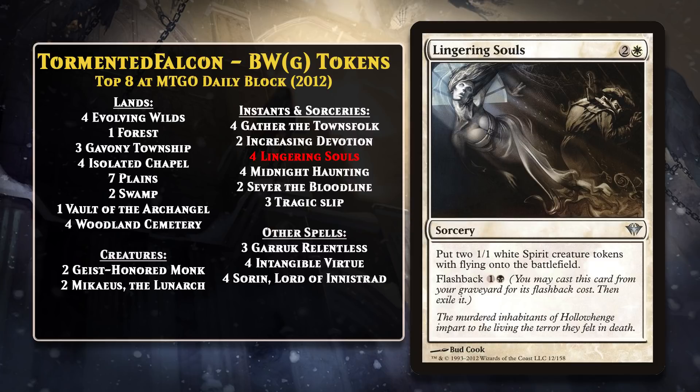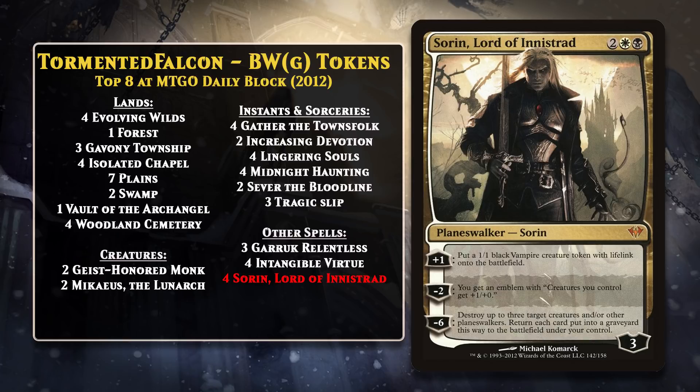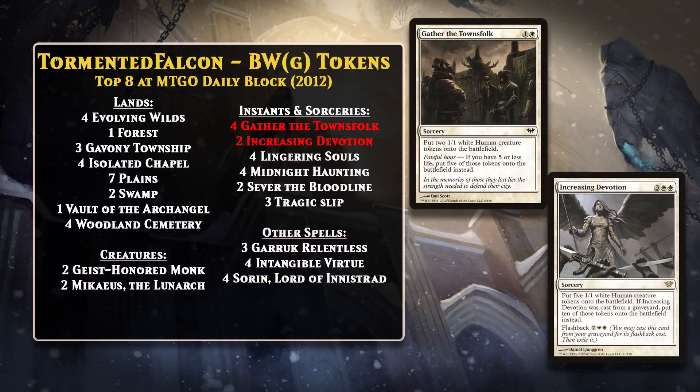Lingering Souls was also a big part of what led the deck to go with black as its second color, since the flashback cost was one and a black. Lingering Souls wasn't the only addition, though — Sorin, Lord of Innistrad provided another way to make flying tokens and could give you an emblem that pumped all of your creatures. Cards like Gather the Townsfolk and Increasing Devotion rounded out the deck's suite of token makers. While the deck was Black-White for the most part, it also splashed green to retain access to Gavony Township and Garruk Relentless. This deck was insanely streamlined and powerful for only featuring cards from two sets — every non-land card was either removal, a card that made creature tokens, or a payoff for making creature tokens, and several cards were more than one of those.